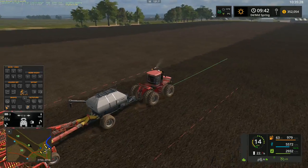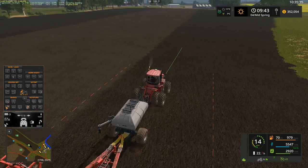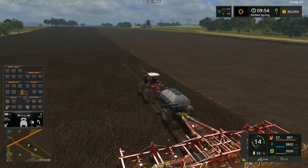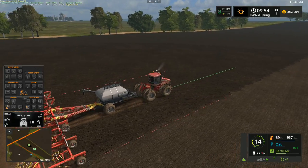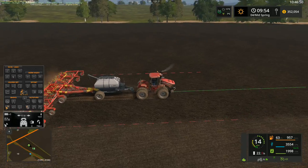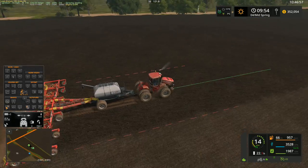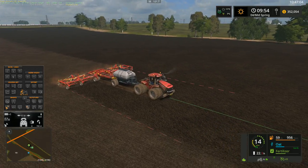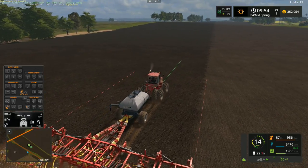It looks like we're getting close to the edge of this field here — maybe one, two, three passes left over there. Then we have to go back to the other side and we're almost done on that side. So it should be pretty good. We're just a bit over the halfway mark here, and it looks like we're below 40% for both our seeds and our fertilizer. It may be kind of interesting to see if we actually get this whole field done or not — it's kind of a race against time almost, so to speak.